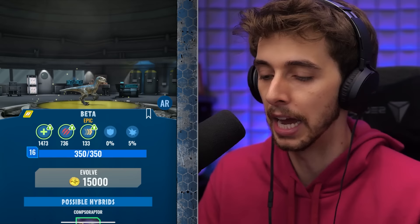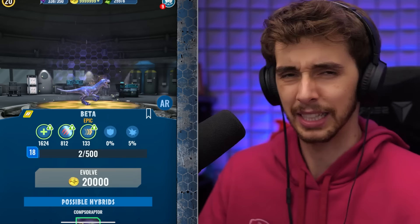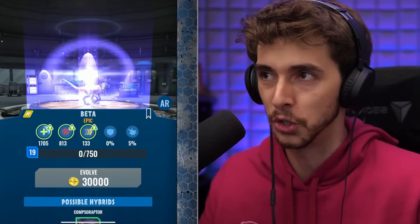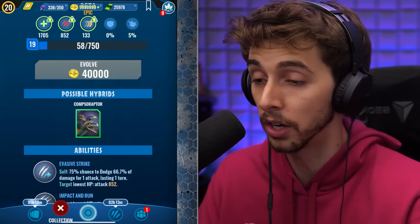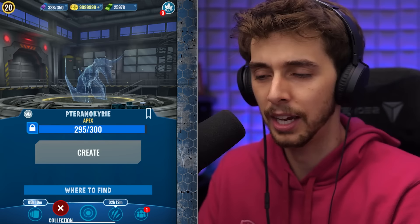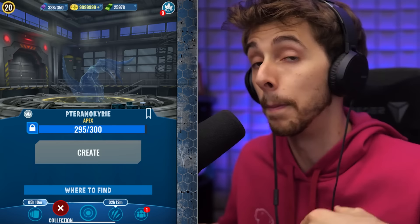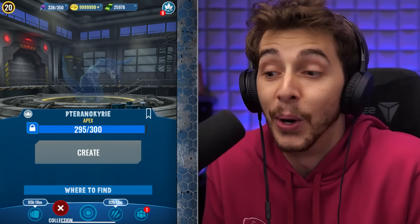We're almost at the point where we can start fusing to get more. If you see anyone with this thing maxed up at this point in the game, they've 100% spent a fortune - I don't even think you could get it to level 30 even if you spend money. Beta is pretty much just going to be from events. This thing has a really cool gimmick of making your opponent switch out, but if you make your opponent switch out they're probably going to switch into something that does damage to you - so it's really good to stop something setting up.